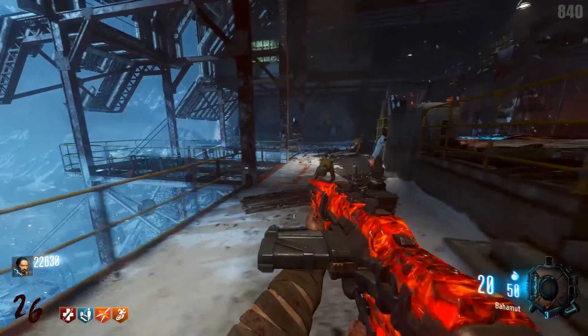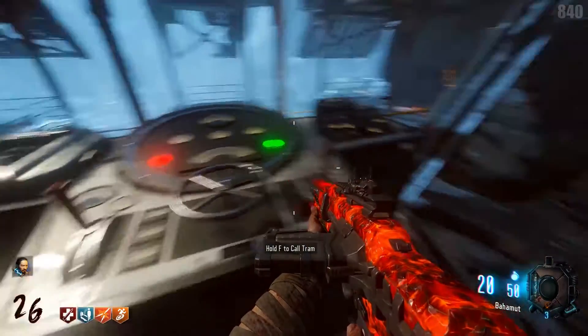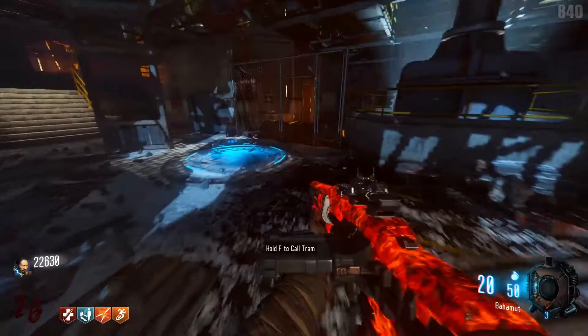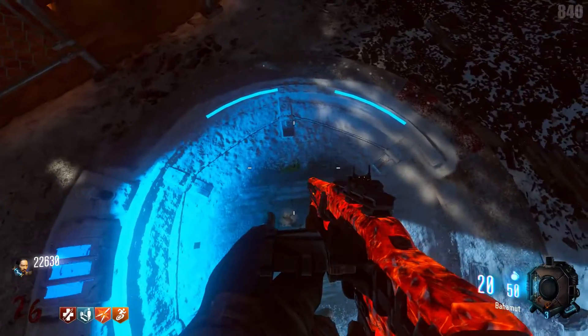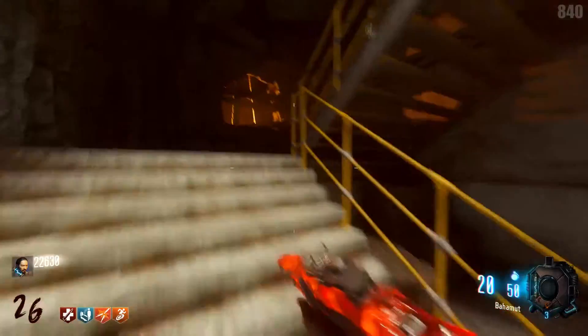Starting here with the spawn room, we have a lot of stuff going on here. We have the tram where you can call in — if you have a tram fusing — call in a gondola and get a power up. We have one of these Wondersphere land things.